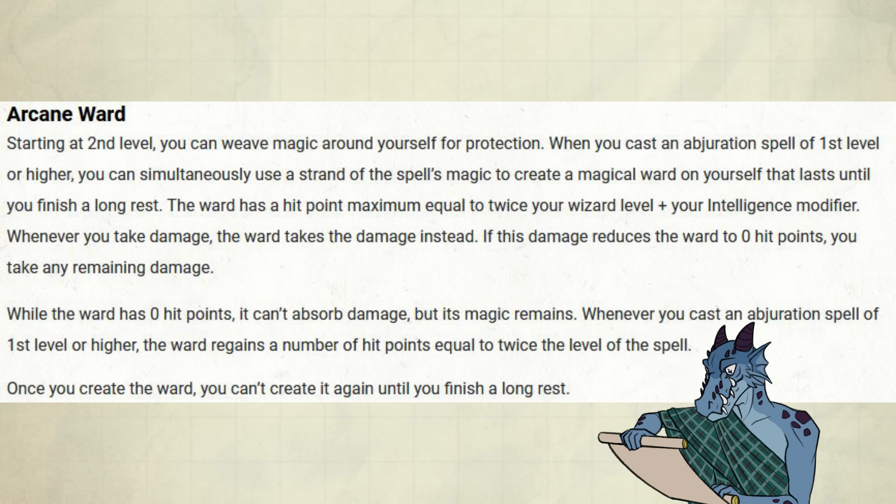Whenever you take damage, the ward takes damage instead. If this damage reduces the ward to zero hit points, you take any remaining damage. While the ward has zero hit points, it can't absorb damage, but its magic remains.